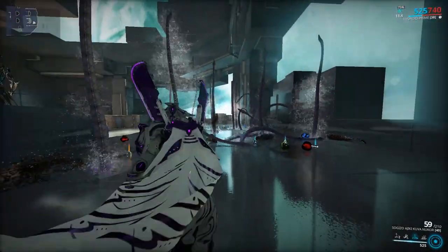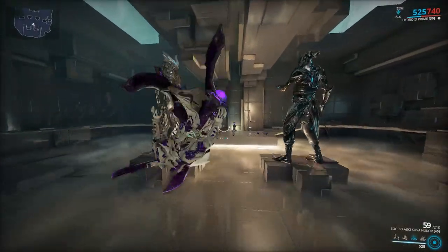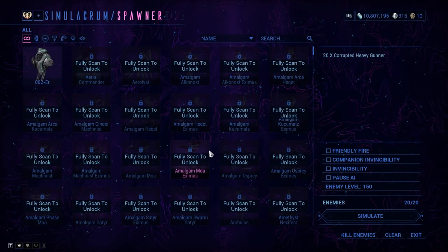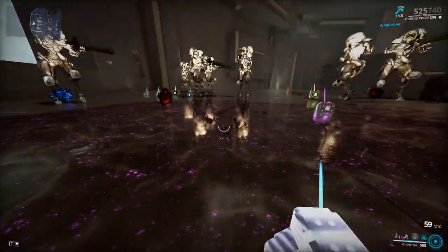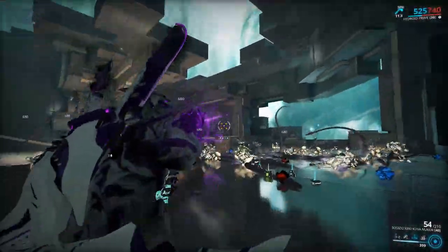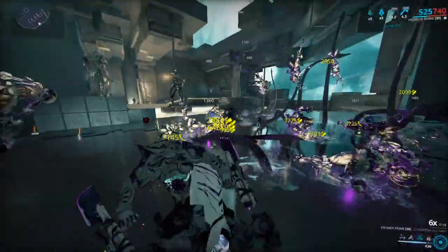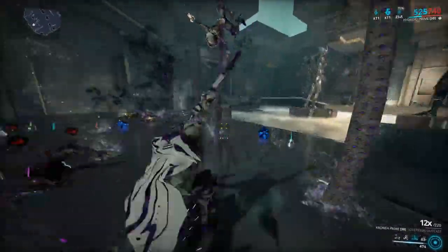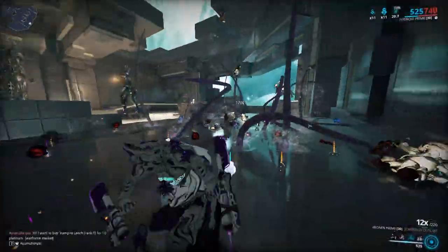As you can see, a lot of drops - no actual loot of course because this is the Simulacrum, but a lot of weapon drops and energy and health drops. Let's summon level 150 enemies to really see it. We have energy already, go into Undertow, hold the four to summon Tentacle Swarm on the three, and as you can see they will get trapped. Activate the Kuva Nukor to spread status a little bit - it's just going to take a little longer because of the higher level enemies, but the Tentacle Swarm does more damage with that bonus.